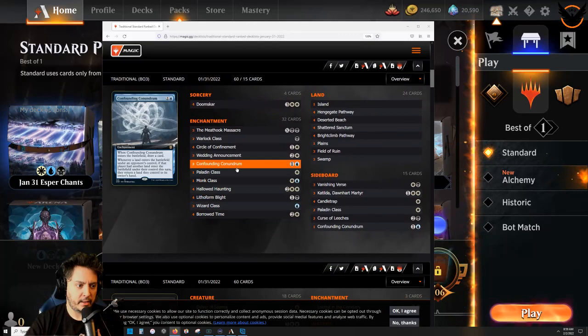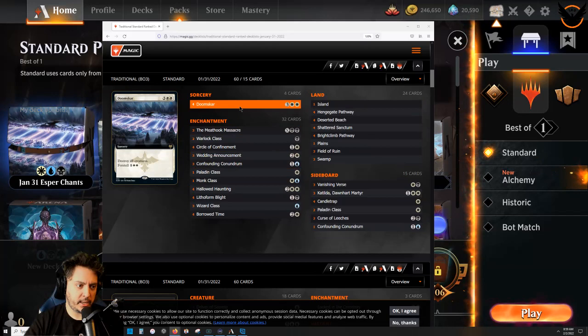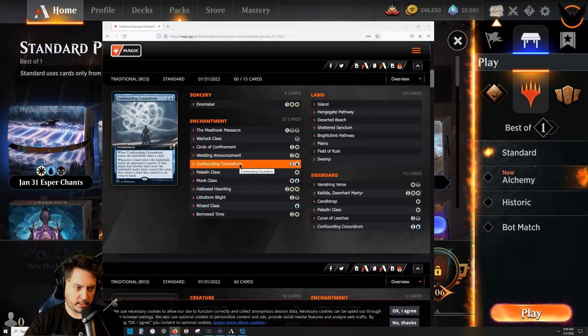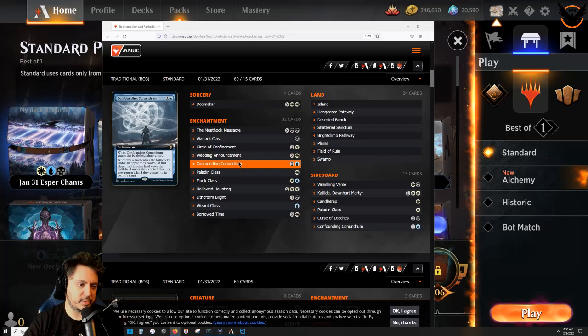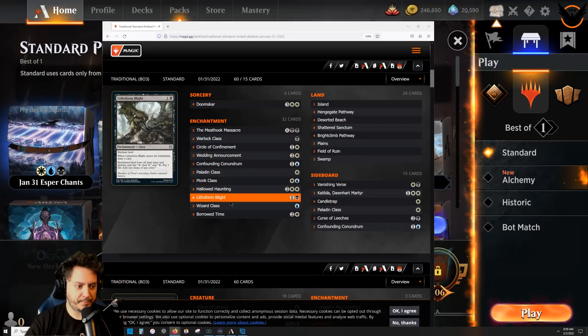It's playing no creatures whatsoever, but it's playing Doom Scar, Hallowed Haunting, Monk Class, and this card here - Confounding Conundrum. When it enters the battlefield you draw a card. Whenever a land enters the battlefield under an opponent's control, if that player had another land enter the battlefield under their control, they return a land they control to their owner's hand. So if you combine this with Field of Ruin, they actually go down a land - it's kind of like a Strip Mine.